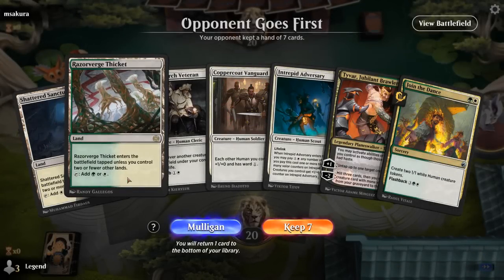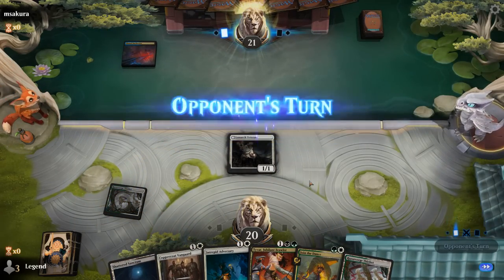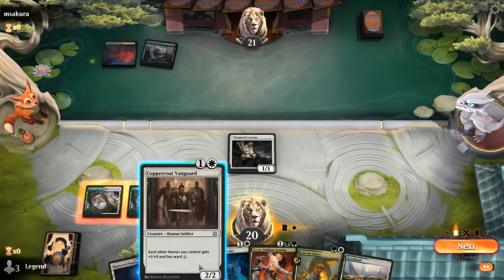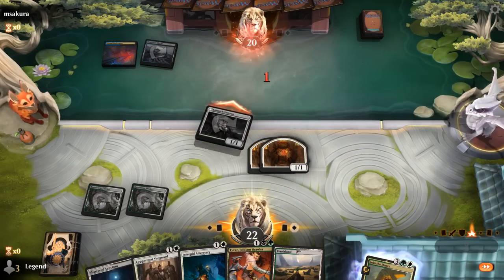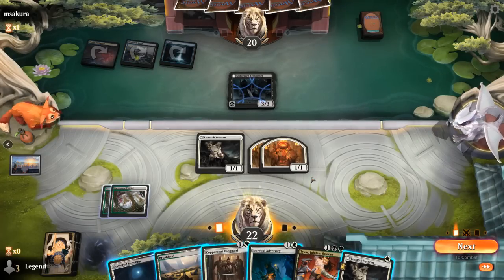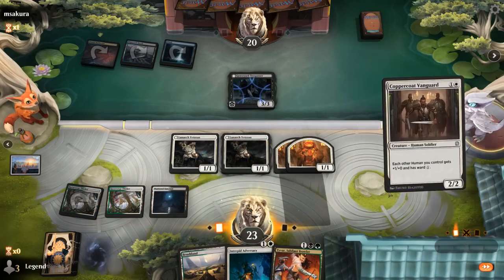We're on the draw and our hand seems acceptable but not exciting — missing Katilda and Rite of Harmony to truly combo off. But at least I get to play Veteran on turn one. Got a few options turn two: maybe just Join the Dance and then next turn pump the team with Vanguard. And a way to play Adversary for four mana. Opponent is blue-black, and a Trespasser can exile Join the Dance — also pretty effective against Tyvar getting stuff back from the graveyard. Still gonna go Veteran plus Vanguard, and next turn with Adversary we'll still be able to attack.